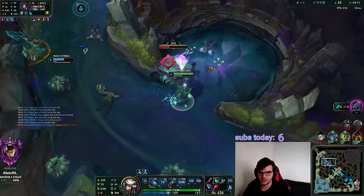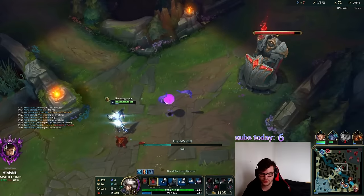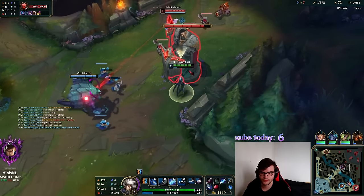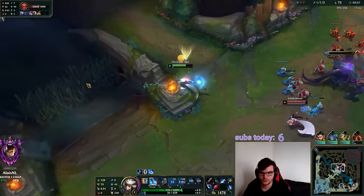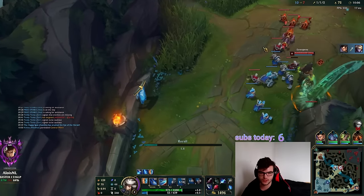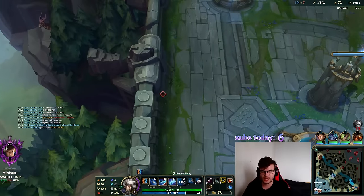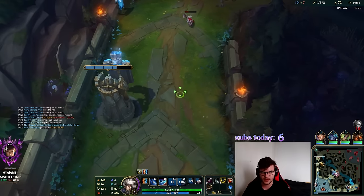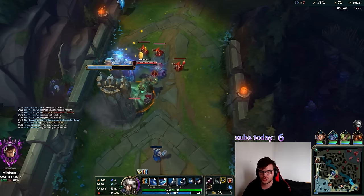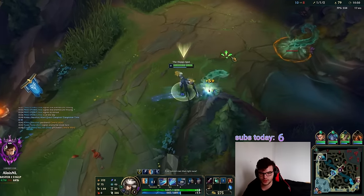We get Herald — that will spike us toward Trinity Force for free. But maybe it was bad to use Herald, because I had Trinity Force anyway and by not recalling I lose the full cannon wave plus three plates. This griefs my tempo: if I'd just recalled I'd be back in lane already. The Herald was a waste of time — I lost two plates myself, so this was a terrible Herald.